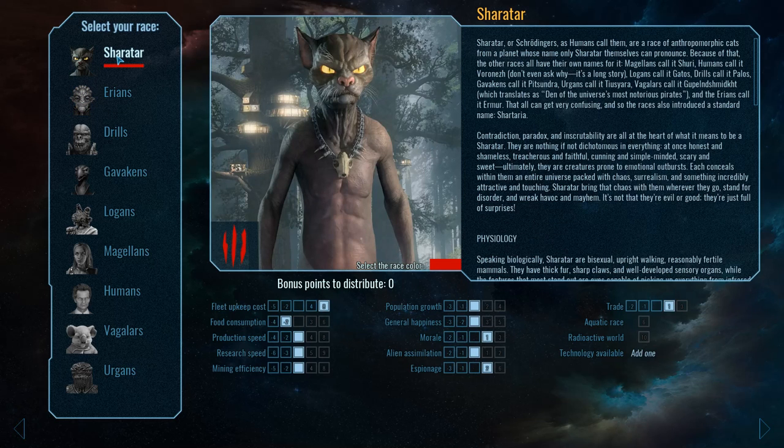First up we have the Space Cats — here are the Charitar. These are notorious pirates. Their best benefit is this really low fleet upkeep cost: 30% less maintenance required to keep up your fleets. This is really nice because that's going to be resources that you will be able to invest in production and developing your planets. They also have slight bonuses to trade as well as morale and espionage.